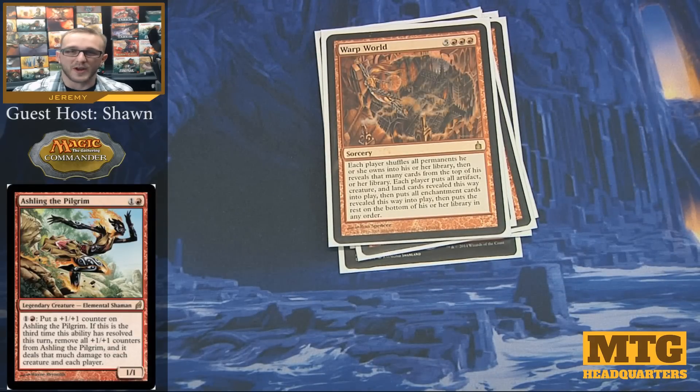Warp World is one of my favorite red cards. Each player shuffles all the permanents they own into their library, reveals that many cards from the top, then puts all artifacts, creatures, lands, and enchantment cards revealed this way into play, with the rest going to the bottom of the library in any order. We can basically reset the game this way. Sometimes people get really good rips and get the best cards possible, and some people end up only getting lands — it's hit or miss, but it at least changes the game state.